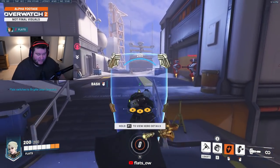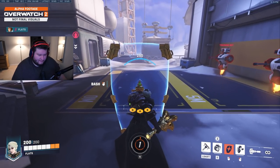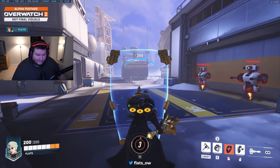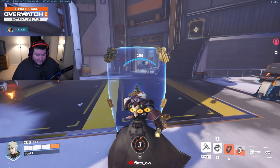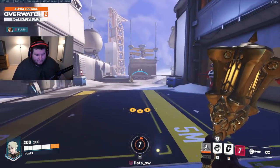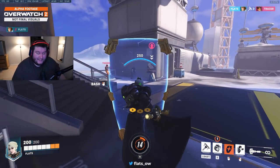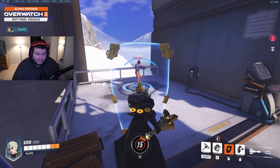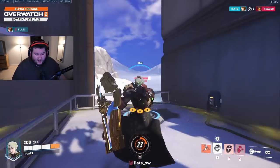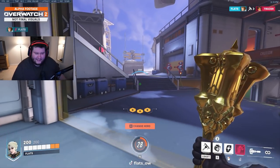Brig is slightly changed. Brig can go much further with her bash, and her shield appears to be a little bit bigger. It has the same health on screen as Reinhardt's and travels much further than a normal shield bash does on live. Whip shot and armor pack are still normal. However, the big change is that Brig no longer stuns with her shield bash — it does 50 damage. So you can actually one-shot combo a tracer, but they won't be stunned, so the tracer can just recall out of it.